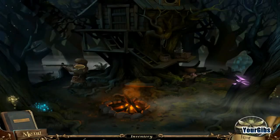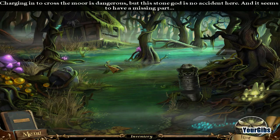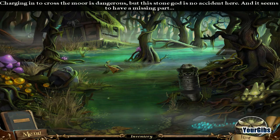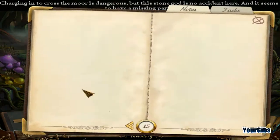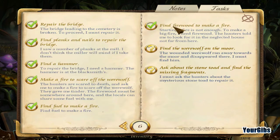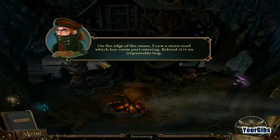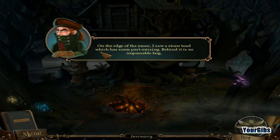Okay so I actually didn't head to the moor, I headed to the cemetery. Charging in to cross the moor is dangerous, but this stone toad is no accident and it seems to have a missing part. As soon as I reached the moor I saw a strange stone toad - it had a large hole in it as if someone had pulled out part of it. However hard I tried to find a way, the moor was all around - I had to go back. Alright: find the werewolf on the moor, ask about the stone toad, and find a missing fragment.